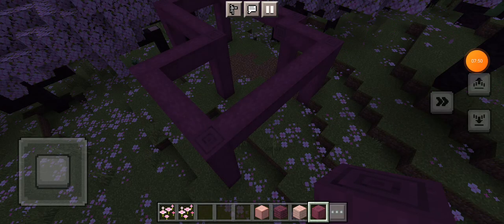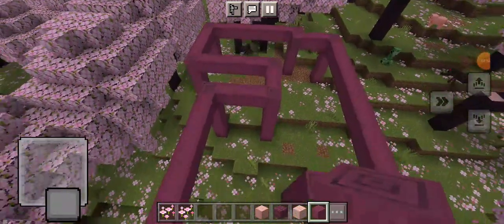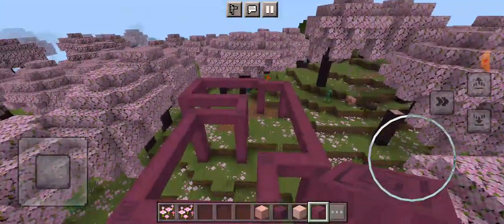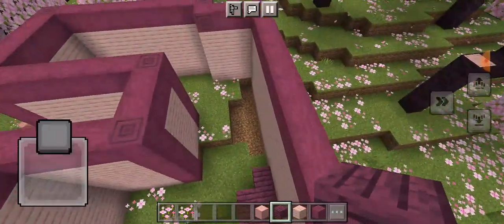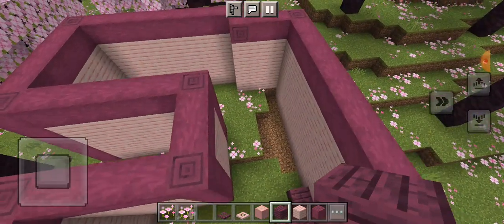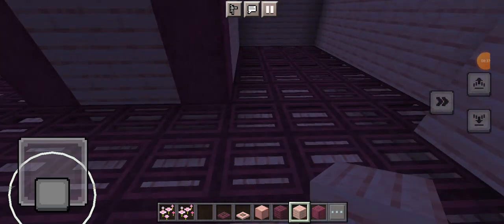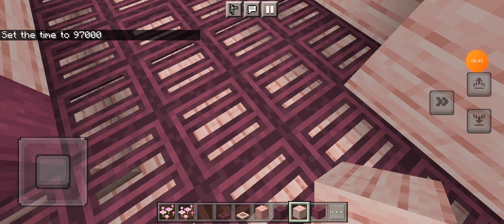Progress is looking good and it's already turned to night. I'm done with the outline of the first floor. I've finished filling in the walls and now I'm working on the floor. I think I might do a trapdoor design — maybe using the cherry trapdoor or the crimson trapdoor since it's a crimson and cherry house. It's taken a while and gone late because I've been doing underneath the floor too, but I'm going to quickly turn it to daytime because it's easier to build in the light.